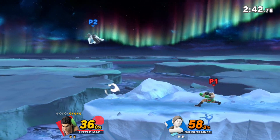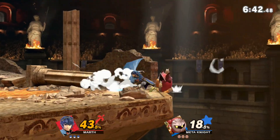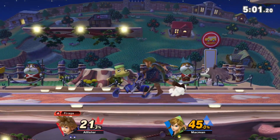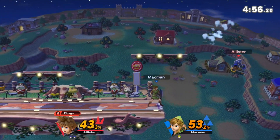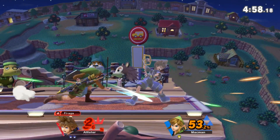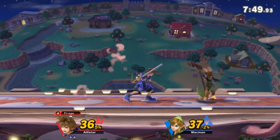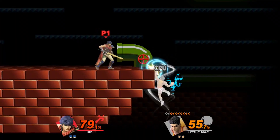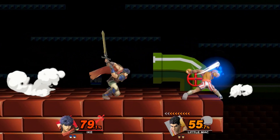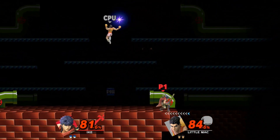It can be used as a way to reposition yourself when an opponent's in the air, or when you're cornered against a ledge. It can also be used when you're facing against an opponent and need to punish them. Here, Link back rolls, and because he has so little time to react, he can only do a down tilt, whereas with a boosted roll, the lesser end lag allows him to go for a bigger punish. And this can also be used to cover ledge attack, ledge get up, and ledge jump, all giving you an opportunity to punish hard.